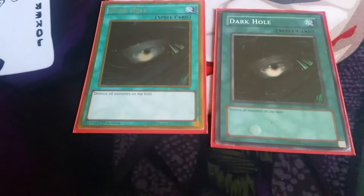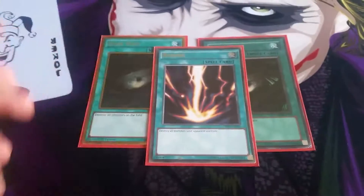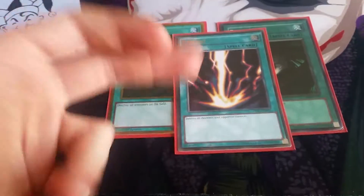To finish off the spell lineup, I run two Dark Holes for board destruction — I activate these before I bring out my monsters, so it's quite useful. Then I've got the one Raigeki, which is in all my decks of course.